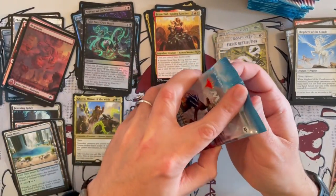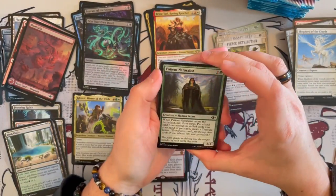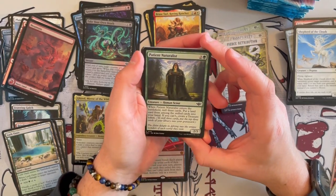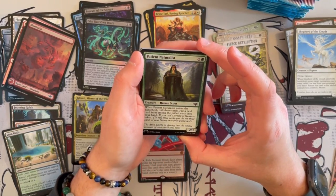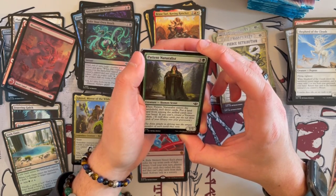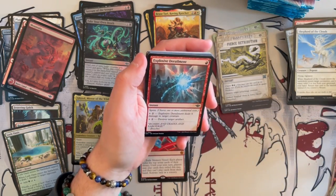We're almost done with the first third — hopefully we'll start speeding up as we see a lot of the cards again and skip repeats. Patient Naturalist is a 2/3 Human Druid. When it enters the battlefield, mill 3 cards and put a land card from among those milled cards into your hand. If you can't, you create a treasure token. Very, very good and also ramp-y.